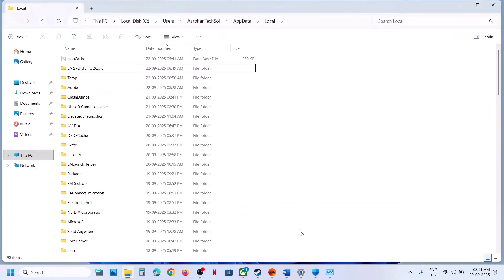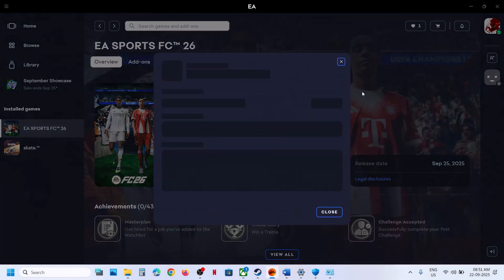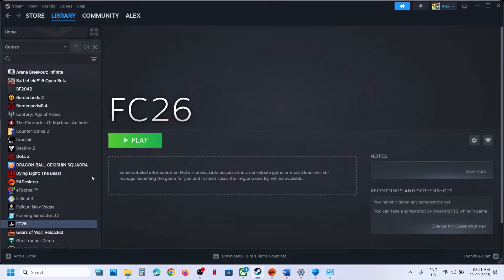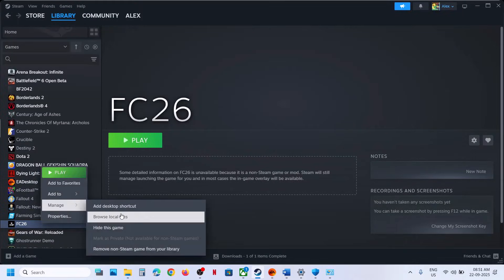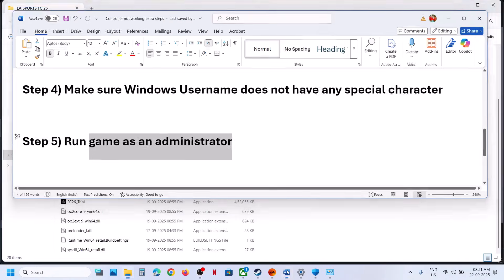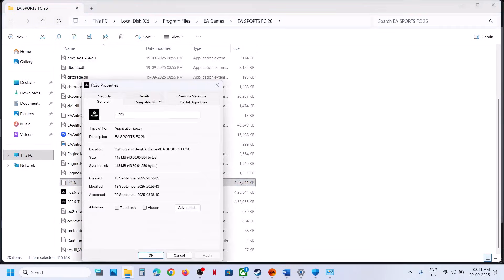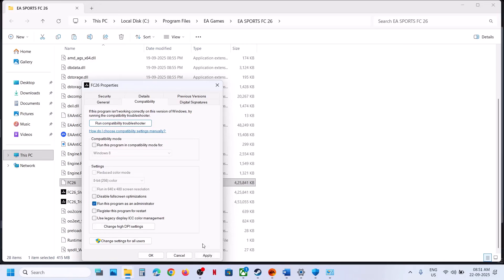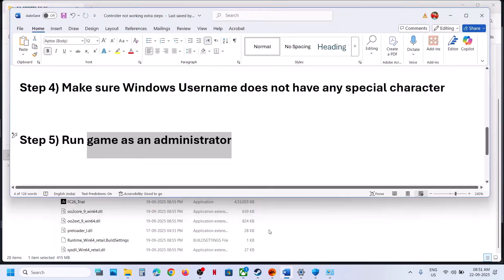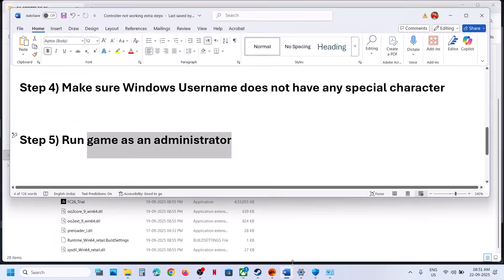The next step is to run the game as an administrator. If you have the game on the EA App, click Manage, then View Properties, then Open Folder to get to the installation folder. If you have the game on Steam, go to Manage and Browse Local Files. Once in the game installation folder, right-click the game EXE file, select Properties, go to the Compatibility tab, and check the box that says Run This Program as an Administrator. Hit Apply and click OK, then launch the game. You can also try right-clicking the EA Anti-Cheat Game Service Launcher and selecting Run as Administrator.